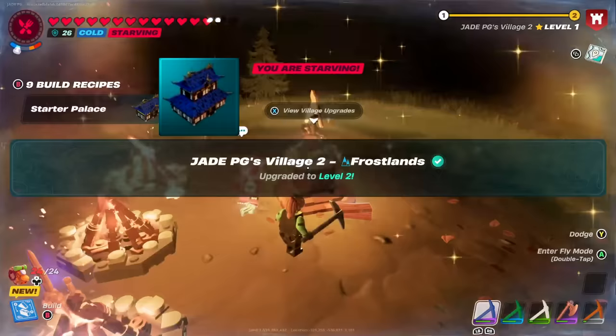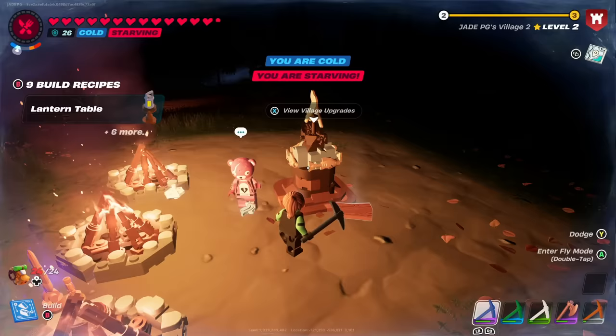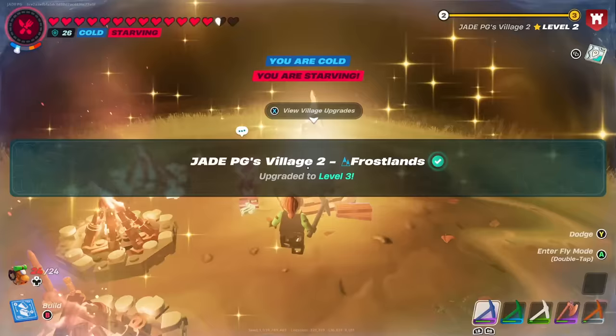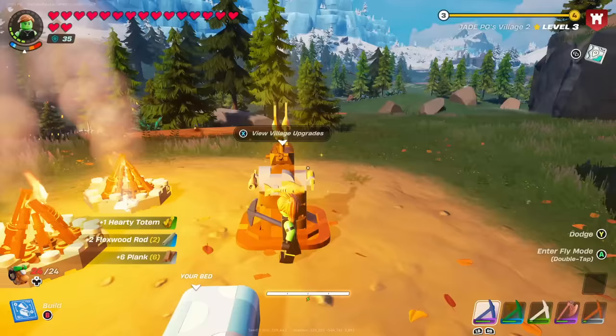You get six main structures in each biome, from the palace starter kit all the way to the grand palace. The grand palace does use a lot of frost pine, which you can get from chopping down frost pine trees, and a lot of the buildings require a ton of vines as well. For the Pleasant Park stuff, you generally only need wood, granite, and maybe a few pieces of knot root.